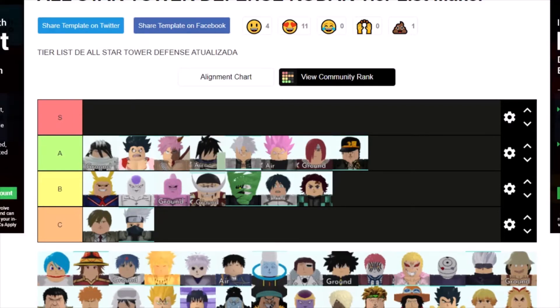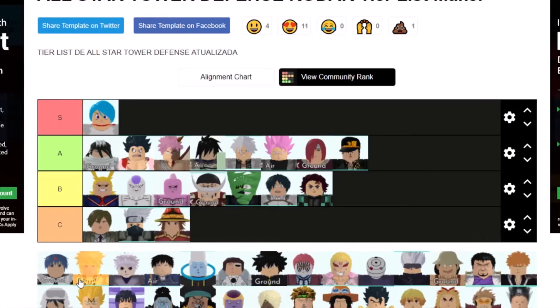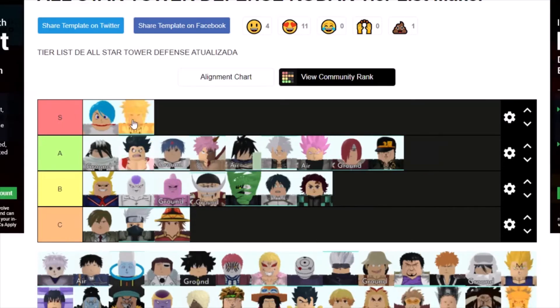Bulma is going to be S tier — obviously you need her for story. Megumin is C tier just because she's single target, and single target with that kind of cooldown is not ideal. Aladdin is actually decent — he'd be like in the middle of A tier because he'd only cost around 4k to max out. Minato is another S tier — you literally need him for the new maps.